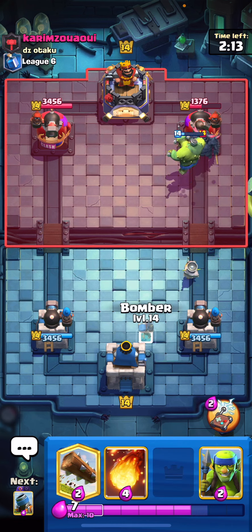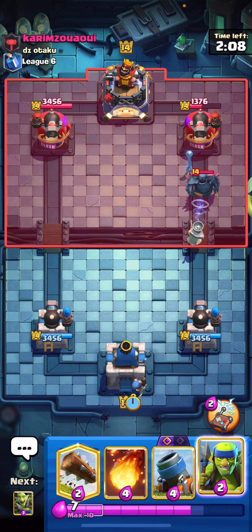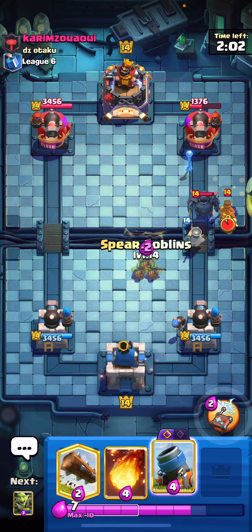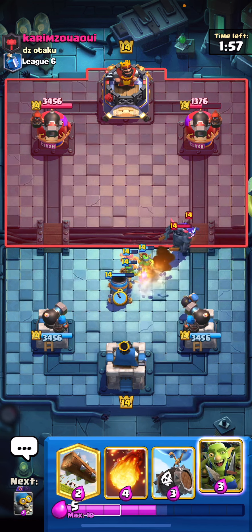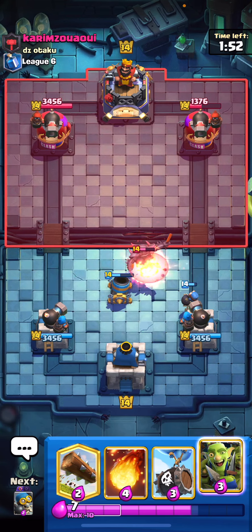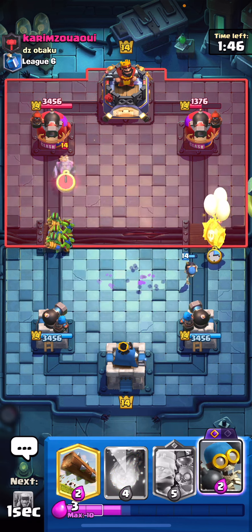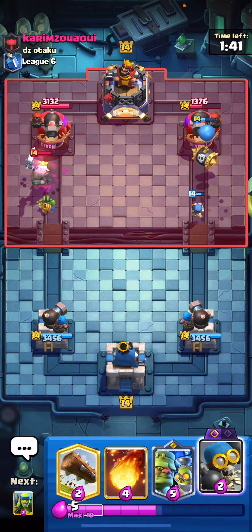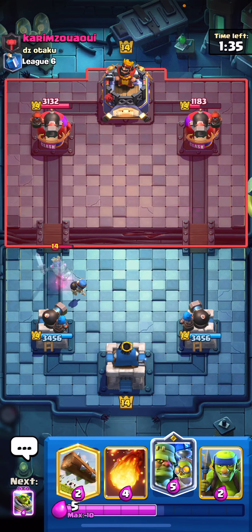Let's go ahead and play the goblin stein here to deal with that royal ghost just because we don't have a ton of tanks — the goal is to use the goblin stein as your little prince and knight defense. Every time I'm defending it's like little prince here and then knight right here — all we're doing by playing the goblin stein is replacing that to get your defense. Let's pull that ram rider to get the defense there — that's the nice thing about cannoneer, if you can get stuff to the middle it's a pretty easy defense. I'm going to try to keep the bomber alive as long as I can.